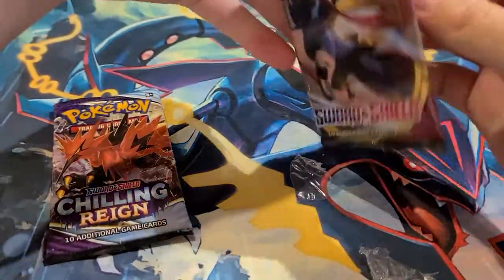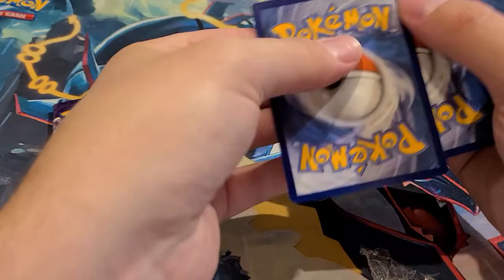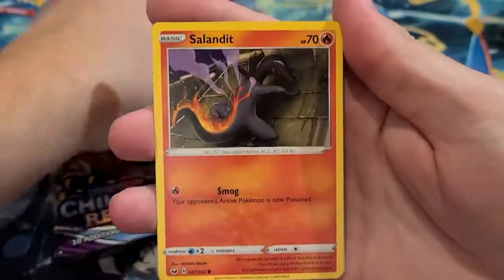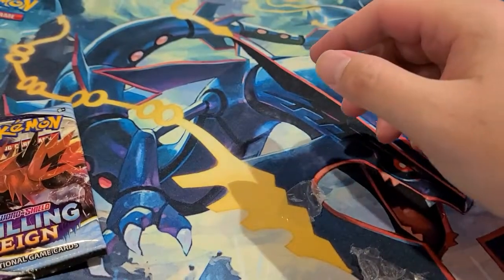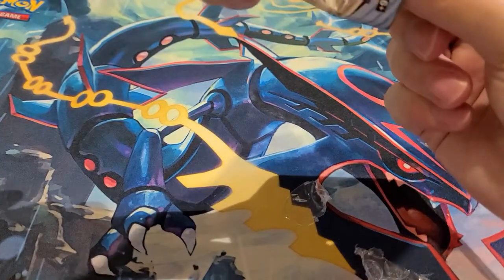Opening the Sword and Shield pack and the other two loose packs. We have energy, Berry, Hyper Potion, Kingler, Ghastly, Clefairy, Joltik, Wooloo — this is a reverse holo — and a Claydol. Now here's that pack that wasn't sealed.